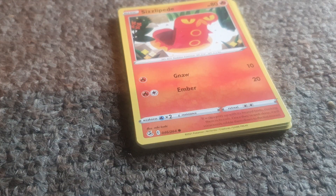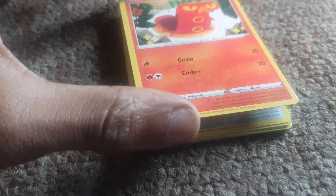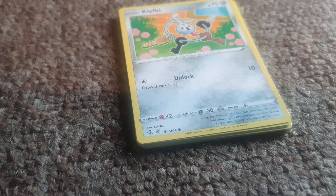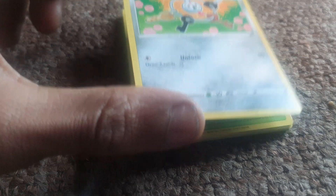Starting this off for today, our very first card is none other than a Fire-type Slyzapede, having 80 health points with moves of Gnore and Ember. Followed up by Clefkey, being essentially a set of keys, having 70 health points, being a Steel-type with a move of Unlock.